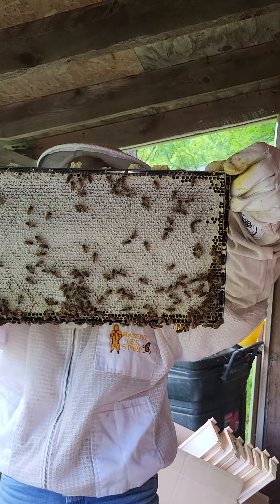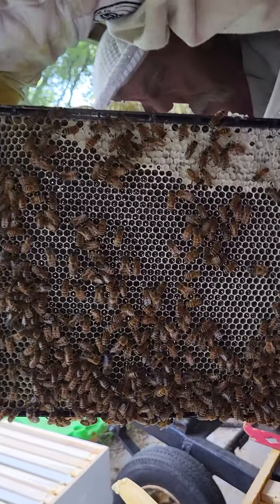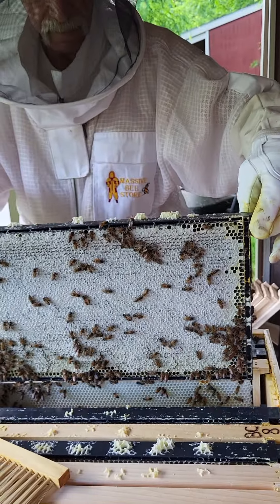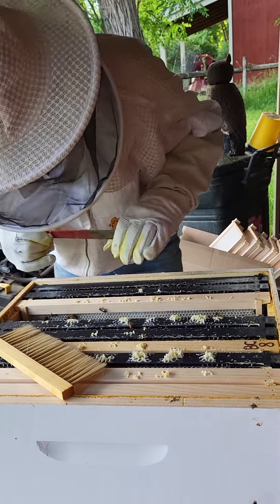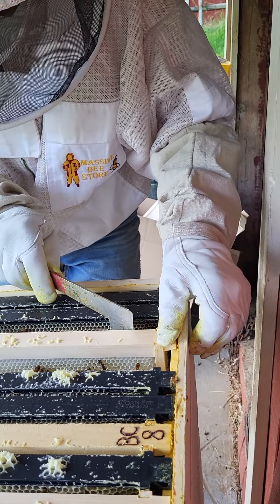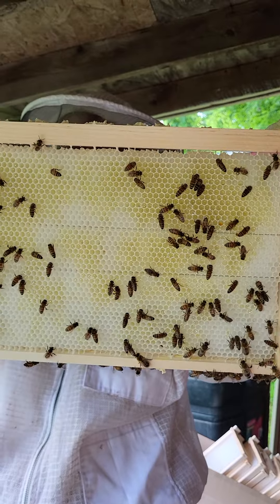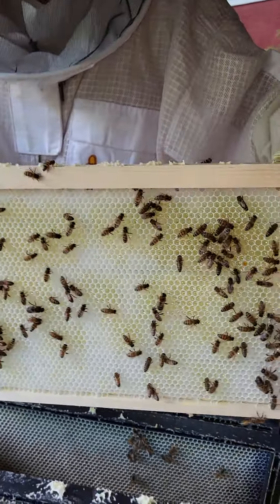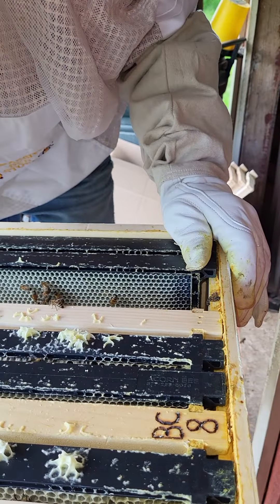What is on there is capped. This side is open nectar and a little bit of capped on the other side. They're killing it as they draw it out. This is a new one. I'm trying to see what they'll do to this. There's quite a bit of nectar in it. And they're working on these, drawing them out.